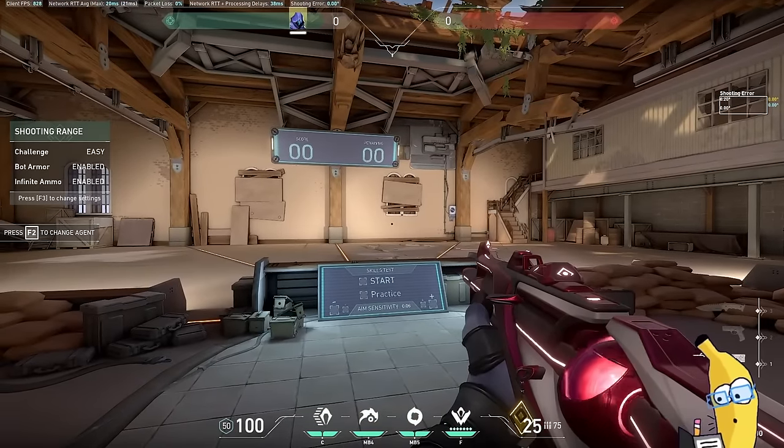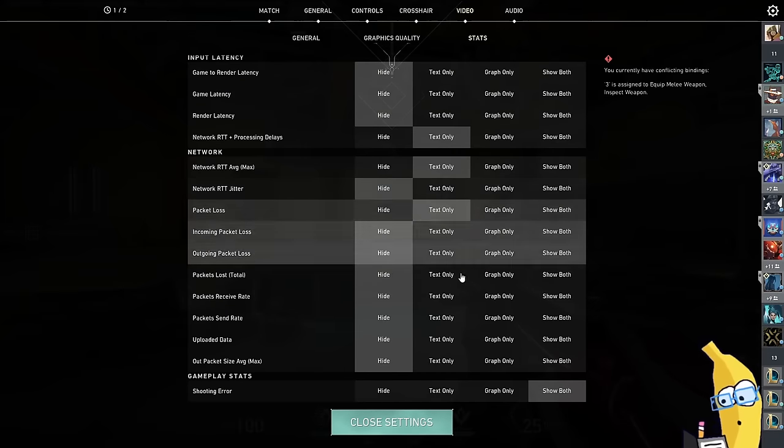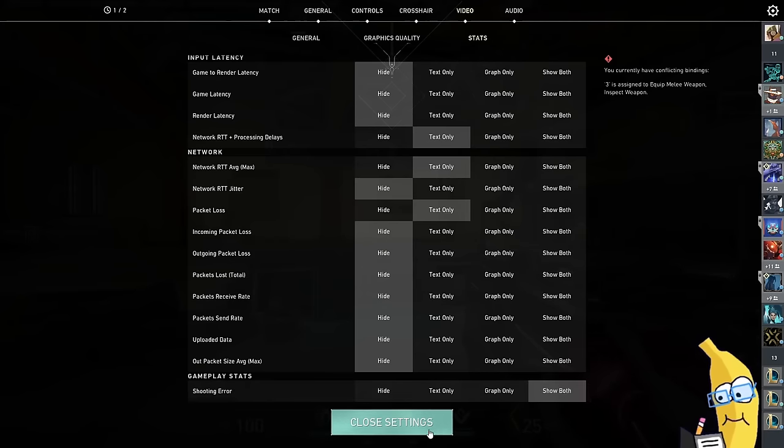Before we go any further, there's a setting I'd like to make sure you have turned on. If you go into your video settings and stats and scroll all the way down, there's a setting called Shooting Error — set it to show both, and then close settings.